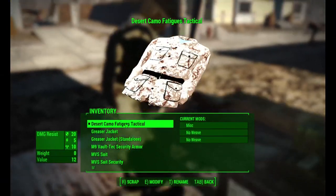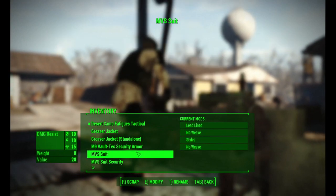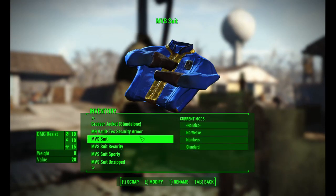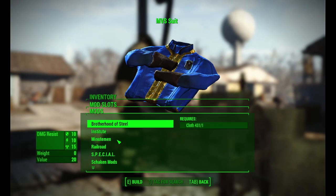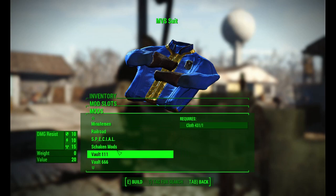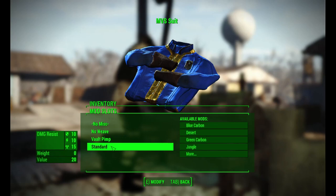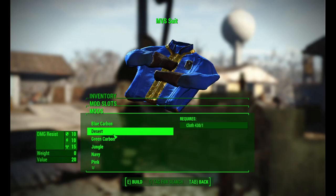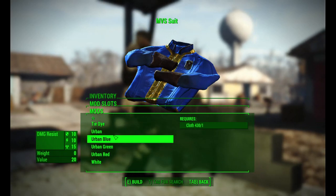Next, go to your armor workbench. You will be able to change the textures of both the vault suits and the vault numbers on the back in the armor workbench dynamically for the low, low cost of one cloth. Some of the vault logos have special enchantments on them as do some of the textures. Check out my outfit tutorial chapter on legendary enchantments for more details on that.